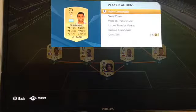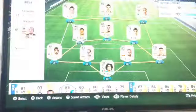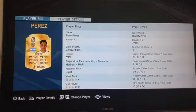At left centre mid is Fernandez. He's an all-rounder but his defending and physical aren't as good, though they're decent. Then at right centre mid we've got Perez and he is awesome.